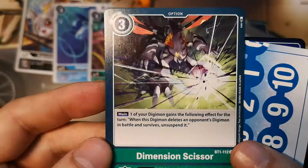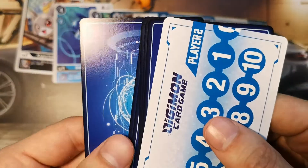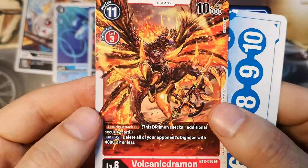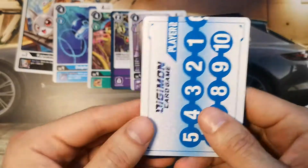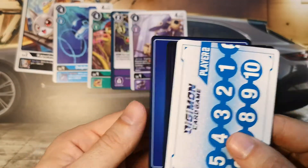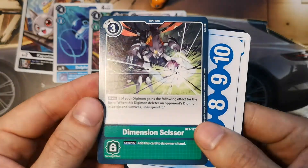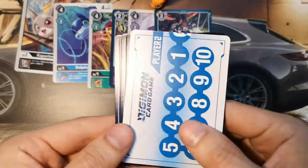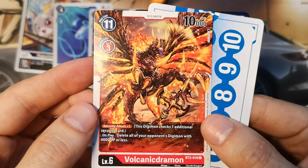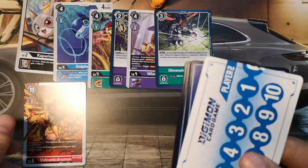Dimensional Scissors — a pretty powerful card, very powerful when you play it. Next is another Dimensional Scissors, a green option card — it is a very powerful option card. Next is Volcanic Dramon, 10,000 DP, a red Mega Digimon.